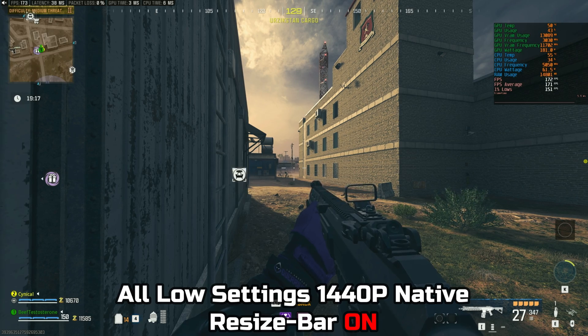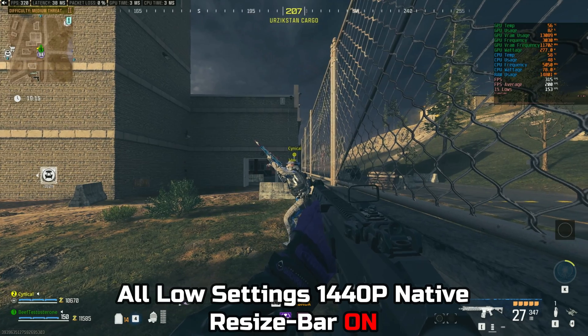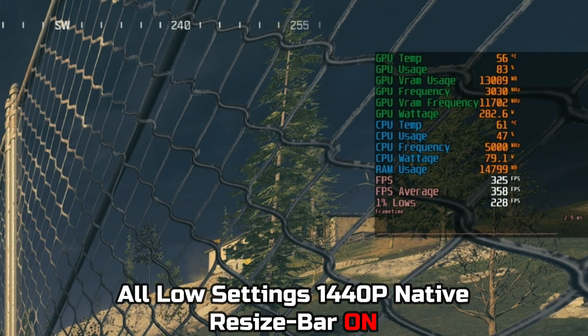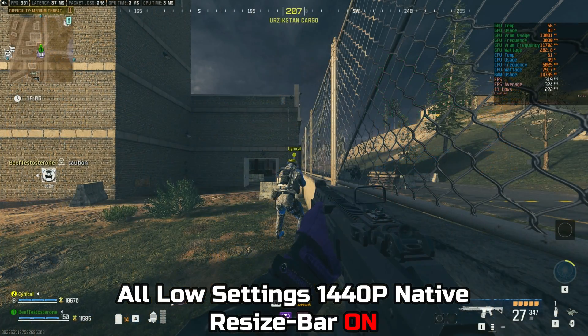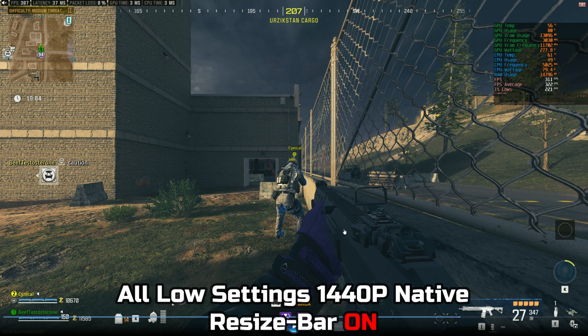You may notice there's an area within the zombies map that is worse. When I turn to the right-hand side, the FPS suddenly goes to 320 plus averages with 220 in the lows. To confirm this, it's a bug with resizable bar. Basically, when you have resizable bar turned on, within about a 100-degree radius of the middle of the map, your FPS will be horrible — doesn't matter if you're on Intel or AMD, that's simply the case.